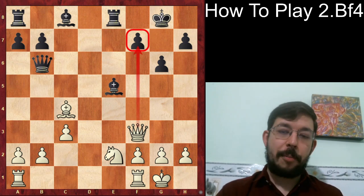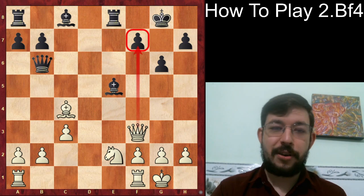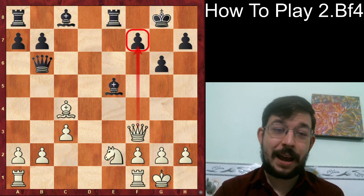White played Queen f3, going for a counterattack on the pawn. But this actually gave Black an opportunity to regain the pawn, which he didn't see. Can you find the move for Black? I'd invite you to comment below and share what you'd play — see if you can do better than GM Abdusattorov, one of the youngest chess grandmasters of all time.